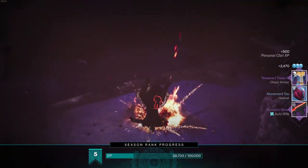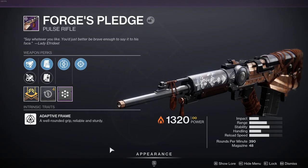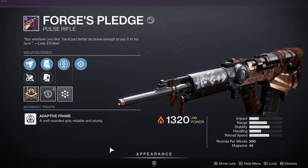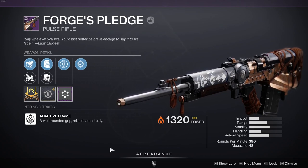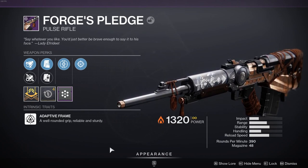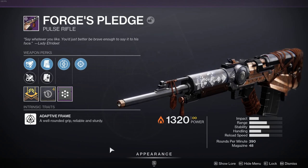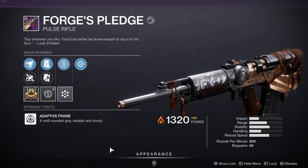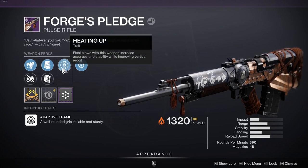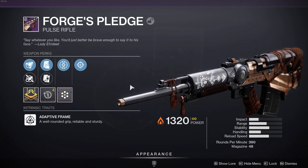That is the Forge's Pledge PvP. This is the newest iron banner weapon — it'll be coming out next iron banner. Bungie allows you to keep your bounties and cash them in. There should probably be a quest line for them but regardless, the Forge's Pledge is definitely going to be worth it. My roll wasn't amazing — I had Heating Up which is solid, but Snapshot Sights may not really be worth fostering.